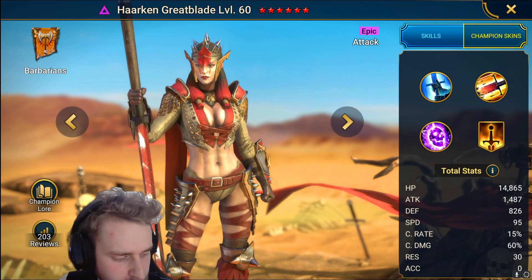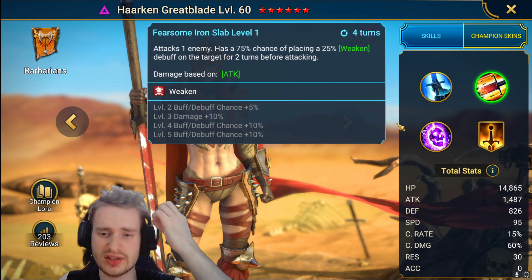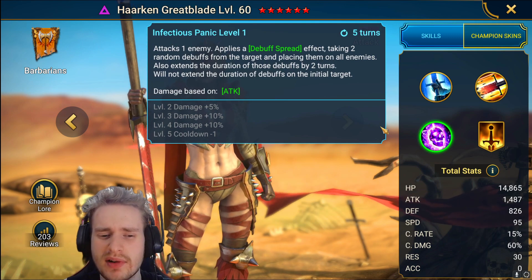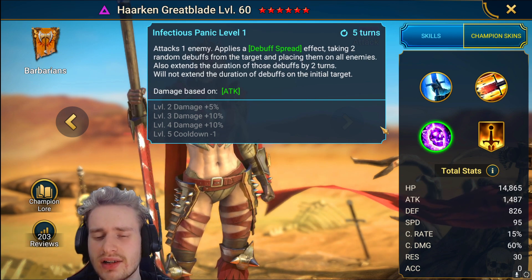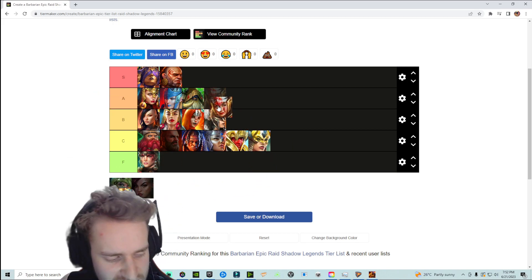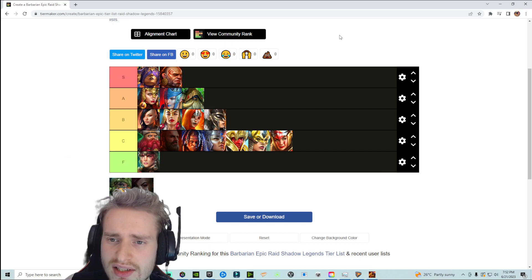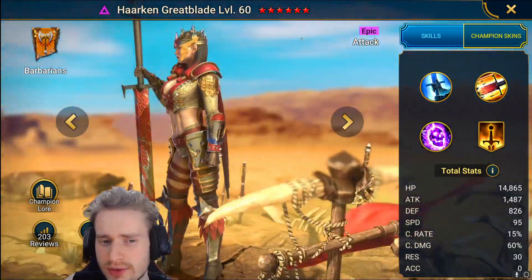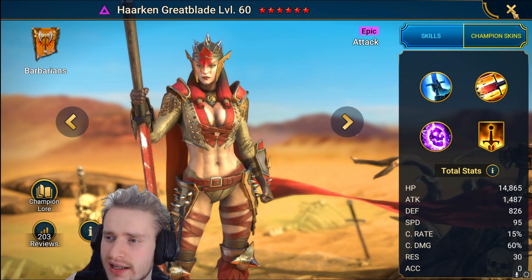We have Harken Greatblade. She attacks one enemy placing an extra hit if the attack is critical. She attacks one enemy with a 100% chance of placing a weaken for two turns before attacking on a four turn cooldown. And she attacks one enemy applying a debuff spread effect — taking two random debuffs from the target and placing them on all enemies, extending the duration of those debuffs by two turns on a four turn cooldown. Overall a decent skill, but she's going into the C tier since you need very specific comps to use her. She is very useful when paired with someone like Rhonda, because Rhonda places block passive and block active skills that can't be resisted, meaning Harken's debuff spread will also be unresistible — so you can hit those Duchesses in the arena and place block active skills on them even through high resistance.